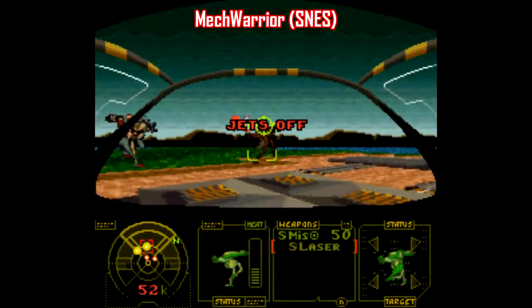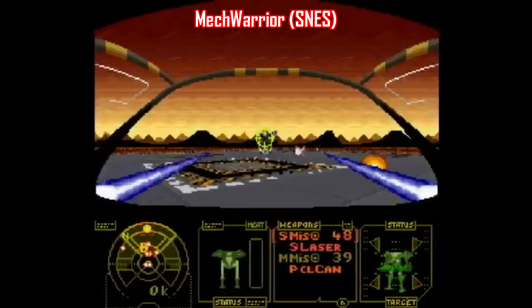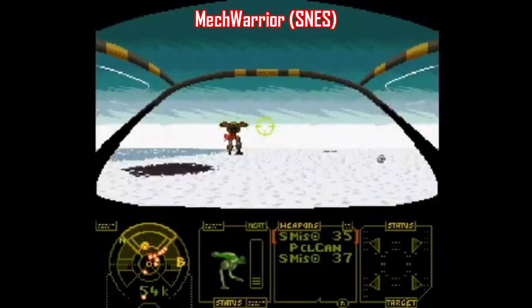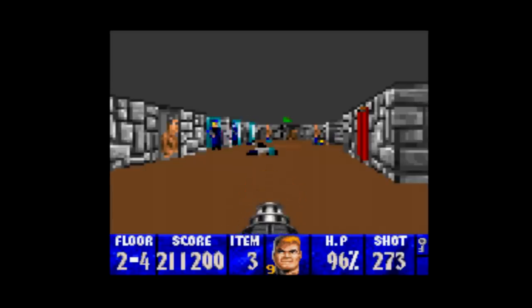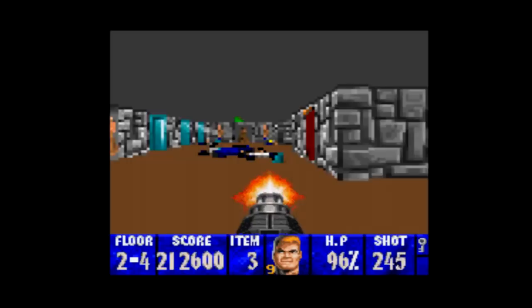There was a precedent for this kind of game on Super Nintendo — well, kind of. Take a look at MechWarrior, which was released in February 1993. It's not pretty, but it's still a perfectly decent game that uses a first-person perspective along with a Mode 7 effect. But Wolfenstein 3D... this just isn't working. The viewing area is just so small — what am I even looking at here?